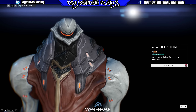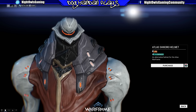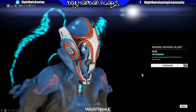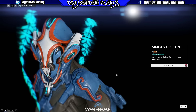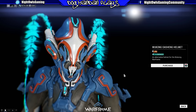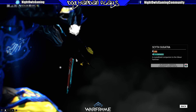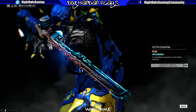It reminds me of a movie with mini heads. You can see the little two black dots and the smiley face at the top — pretty interesting. Wukong has a new helmet as well, and I really like it. I'm liking the energy color coming off there too — the Dashing helmet. We've also got the Skyth sugatra, shown on my Broken War, which is basically a crystallized companion piece for the Cyber hammer.